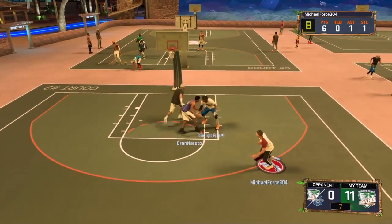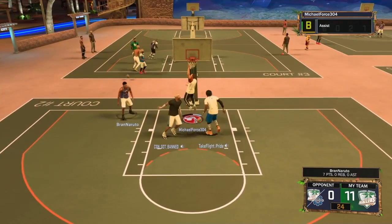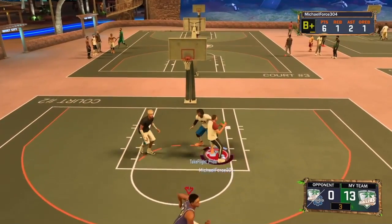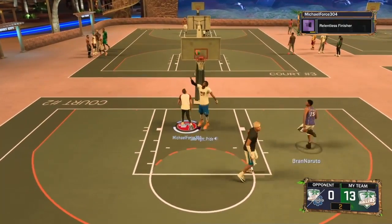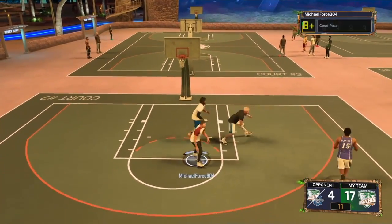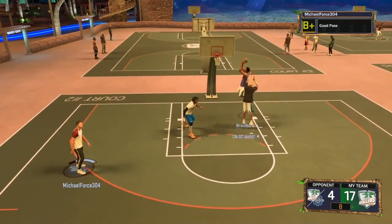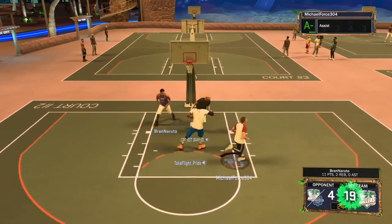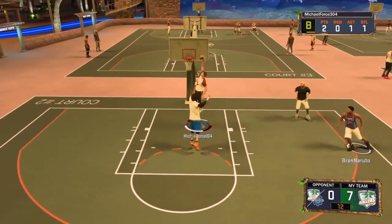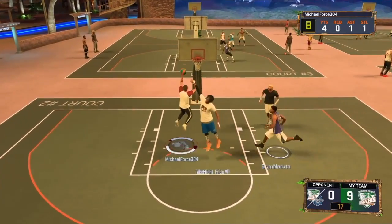Just so you guys know, I'm kind of sick right now, so that's why my voice is like this. The first move you need to know is the spin layup. Me and my friend Brand use this every single time we drive into the paint and there's no dunk available. All you need to do is double tap square while driving. Your player will do a spin, and if you hold square after that he will automatically shoot it. If you don't hold square, he'll do a pump fake and then you can pass out of it or lay it up. It's really consistent and rarely ever misses.